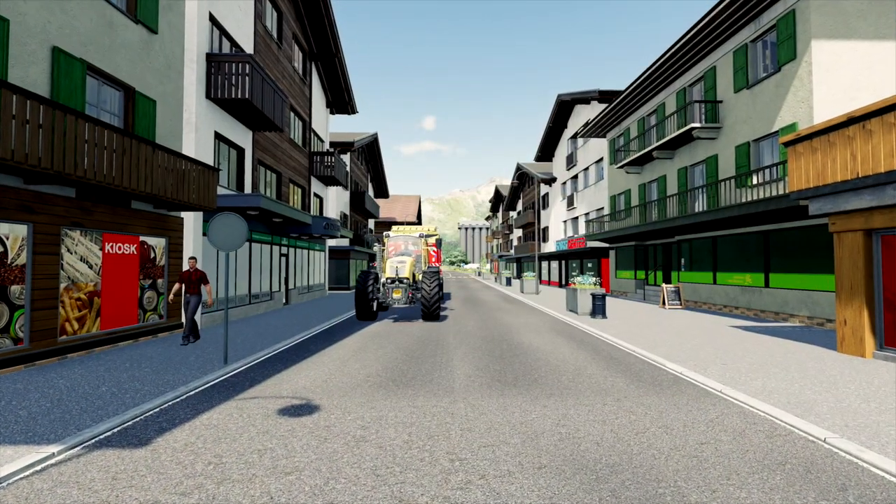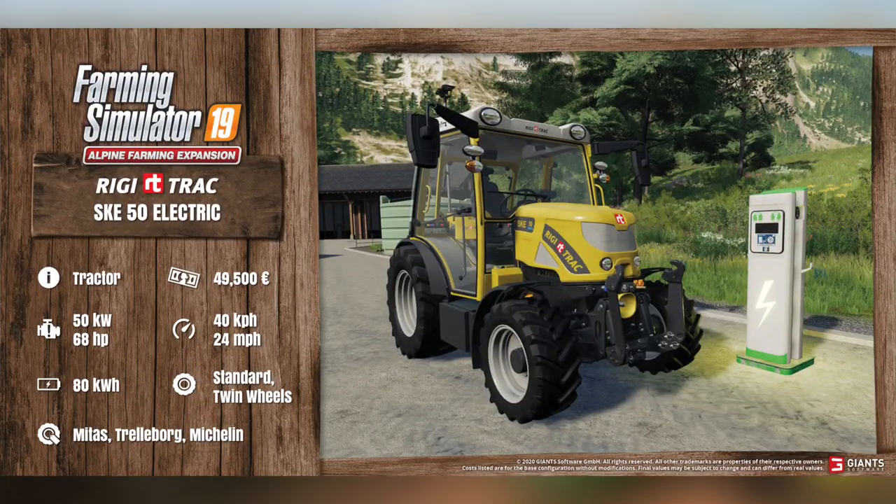With all that being said, let's check out today's new fact sheets. Starting off with the RIDGITRAC SKE 50 Electric. This will be the first fully electric tractor in Farming Simulator 19, at least officially. This can be found in tractors. It's going to be $49,500 — very affordable. It has 68 horsepower, 50 kilowatts of power, goes 40 kilometers per hour or 24 miles per hour, and has an 80 kilowatt-hour battery, which is very interesting. You have the standard wheels or twin wheels, and those can be changed between Midas, Trelleborg, and Michelin.